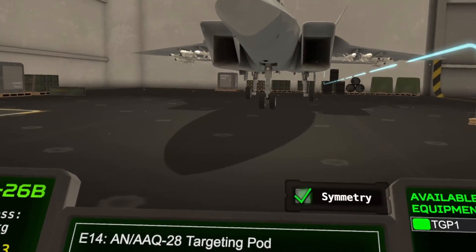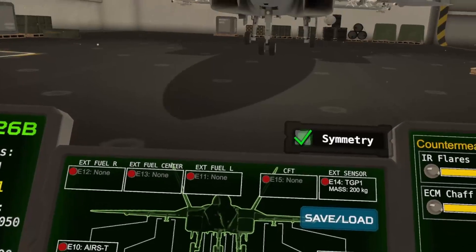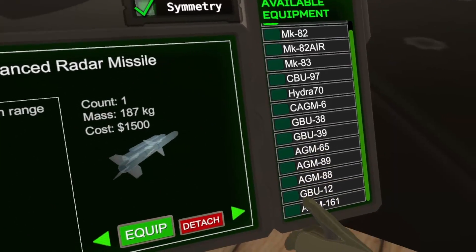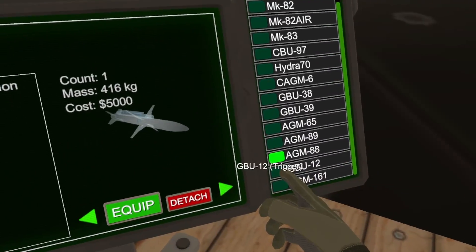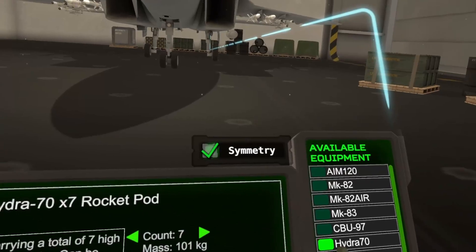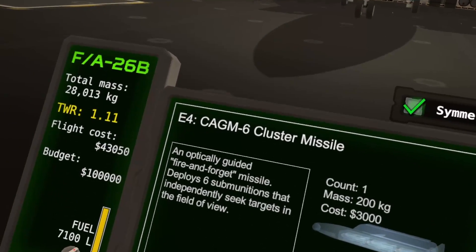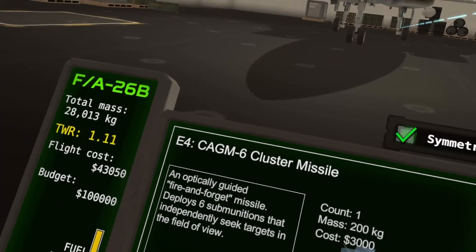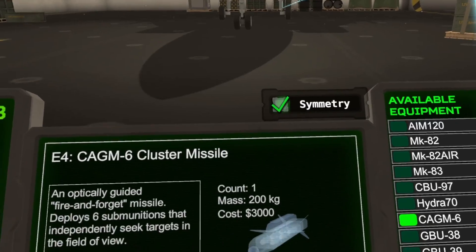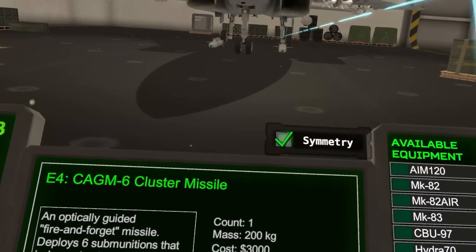We're equipping a targeting pod — on this aircraft it's optional, but if you want to attack ground units you have to bring one. On the body hardpoints, we're going with CAGM-6 cluster missiles: optically guided fire-and-forget missiles that deploy submunitions which independently seek targets. Essentially, a missile that splits into six smaller missiles to seek out and attack their own targets.